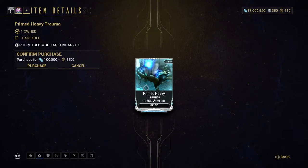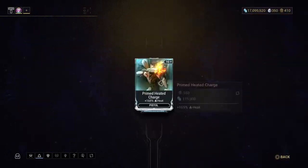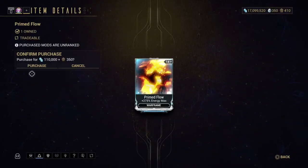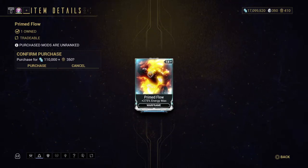Primed Heavy Trauma — it's a melee mod so I recommend this, I do have it. Primed Heated Charge — I'm surprised I don't have the regular or this version. Primed Flow — obviously, I don't even have to recommend this, you should automatically get this. It increases your energy max to 275 and above — that's really, really good.